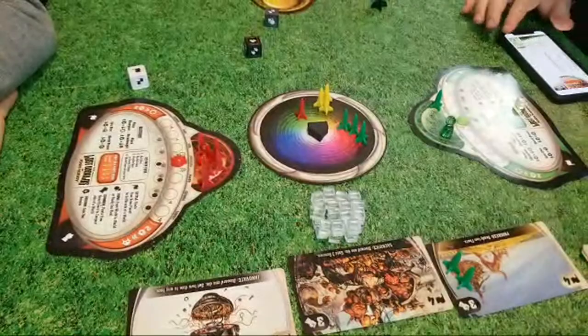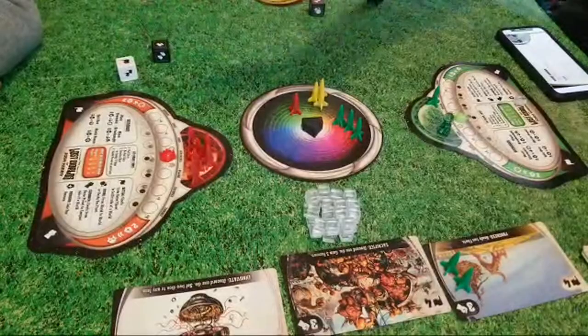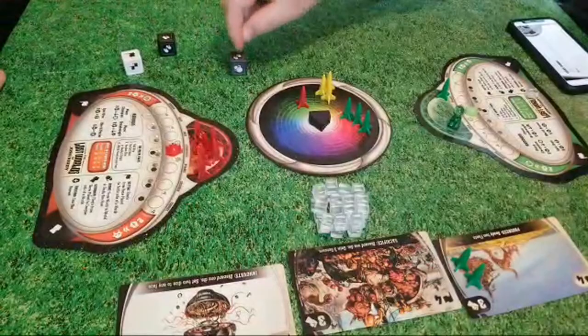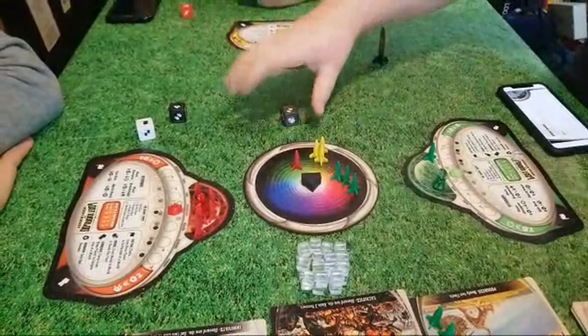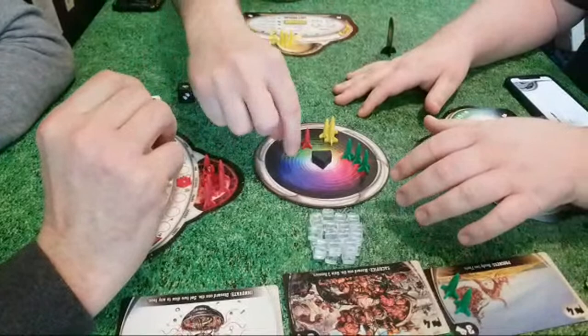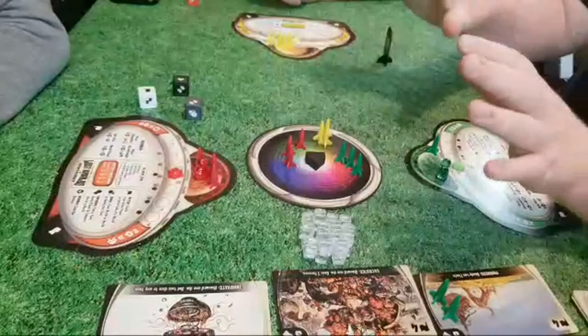Now that he's moved those two, he can't move two again because he already used that die, and he also can't re-roll anymore. Once you commit to doing an action on a die, you're committed to your dice for that turn. The roll phase is separate from the action phase. So if you want to re-roll anything, now's the time to do it before you act.